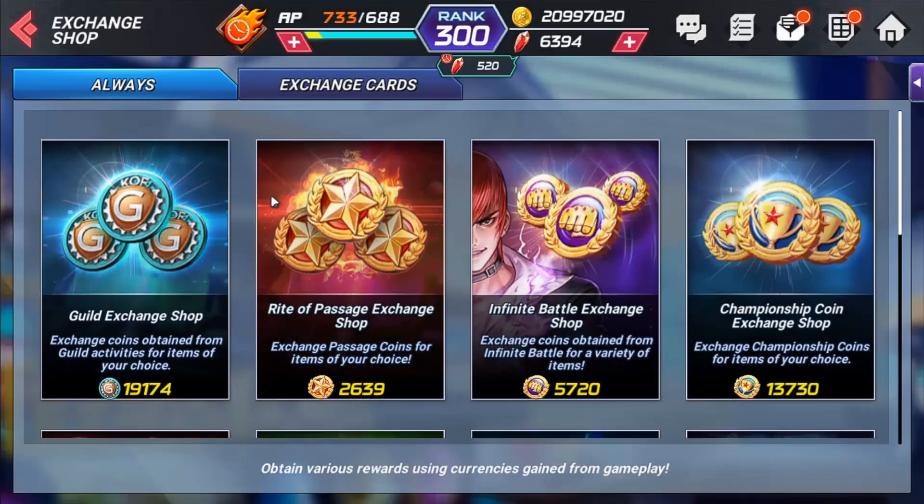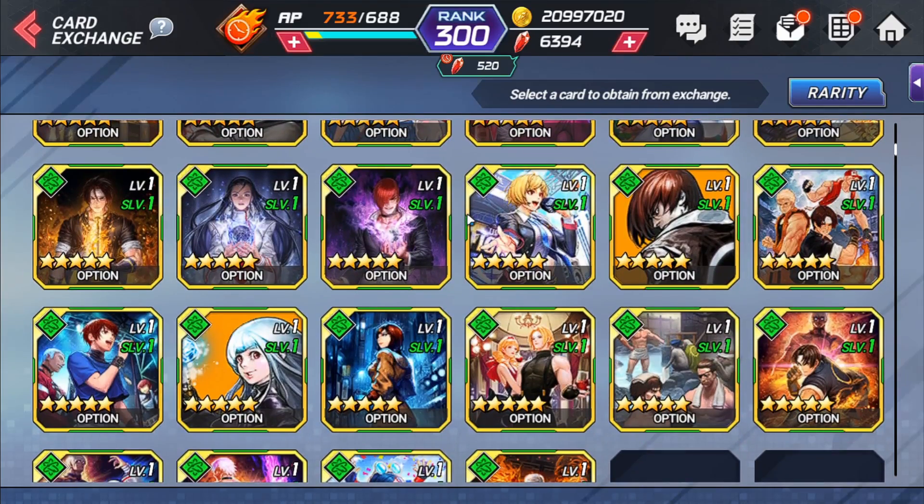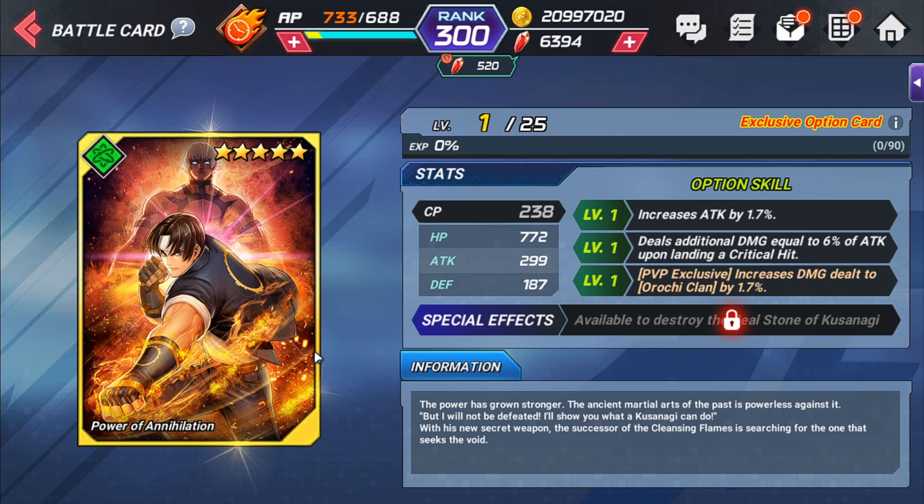There are some other interesting cards if you go to the exchange under option cards. For example, the Kiyo-specific cards give increased attack, deal additional damage equal to 6% of attack upon landing a critical hit, a PvP-exclusive damage increase against the Orochi clan by 1.7%, and the ability to destroy the Real Stone of Kusanagi. The stones appear in the False Orochi epic quest from three different clans, including the Kusanagi clan. They're useful cards for that content, but because they don't have cooldown, I don't feel they're needed.